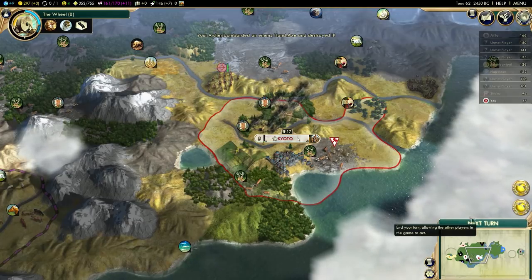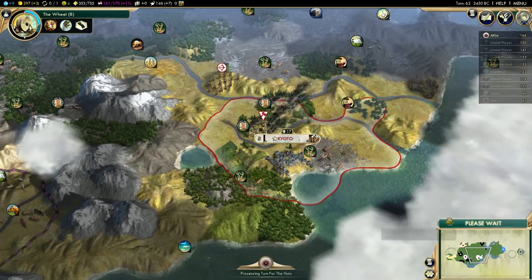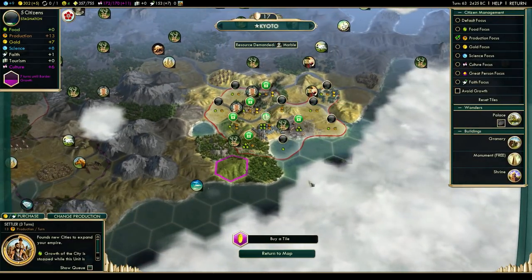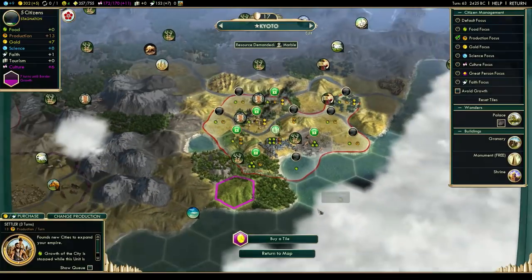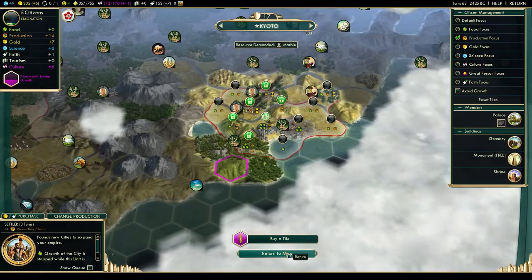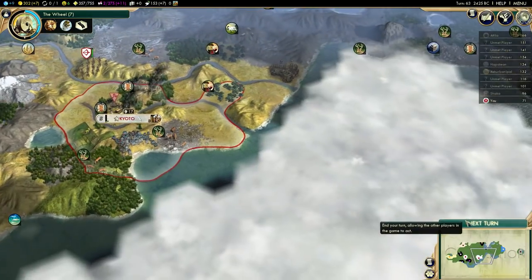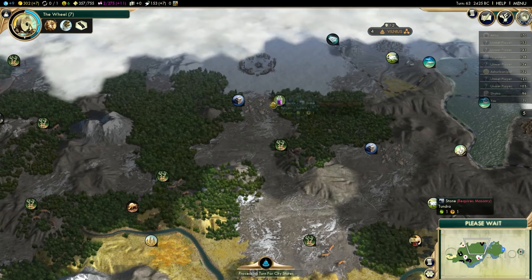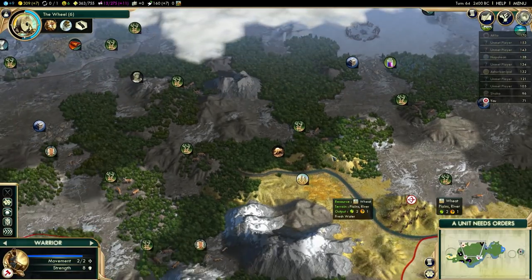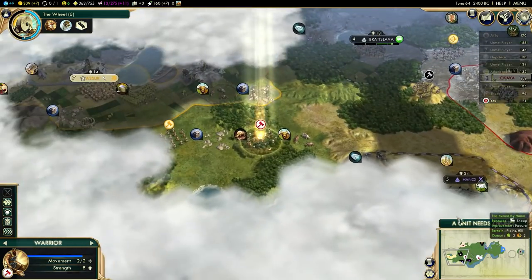I'll repair that camp ASAP since it's costing me seven gold per turn. I didn't reassign my tiles for that settler - a bit of a fail but I didn't lose that much production. I need more locations for cities. Another policy - that's Monarchy. I need to look around for more city locations. I could start a city here to grab the furs - not the best location ever but with my pantheon it's not terrible. I could start that city next to a mountain maybe.